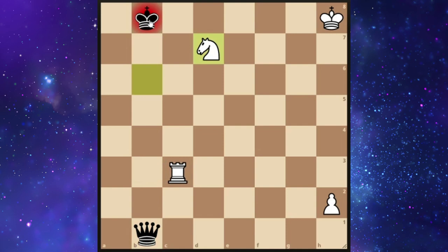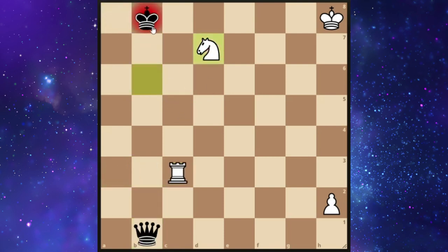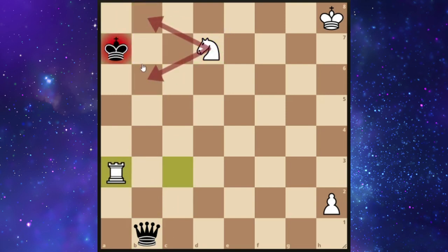However, there is nothing he can do to avoid it. If he goes to a8, we simply check him and as you can see b7 is again the only square he can go to, and black ends up with the same fork we just talked about. And a7 won't help him much either as this knight is just doing a beautiful job of blocking the way.